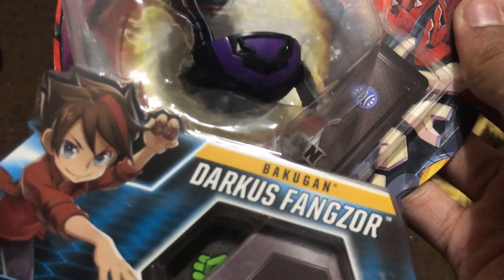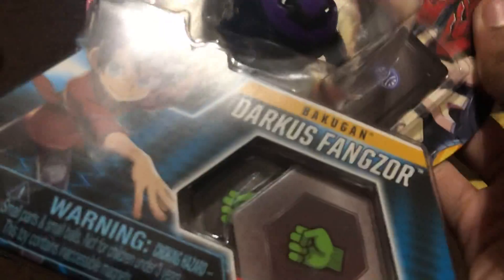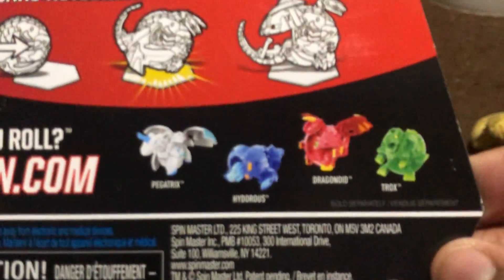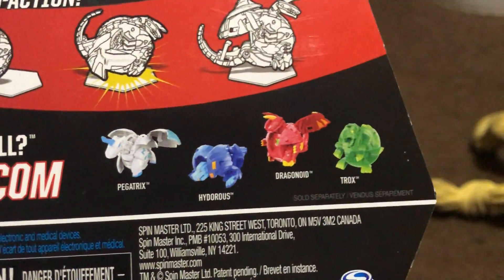I think there's also one called Serpentise, and I don't know whether or not it's also a snake Bakugan because it doesn't look like it, but we'll get to that one another time. It comes with two of those Bakugors, and as you can see, it shows you the other Bakugan you can get. These are standard Bakugan with no real challenge difficulty to them at all — you've got the standard Trox, Hydroisk, Pegatrix, and Draganoid.